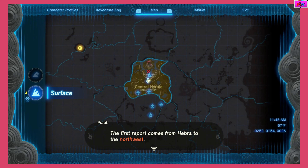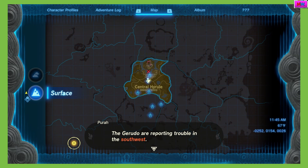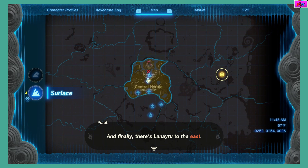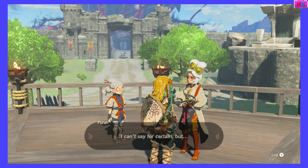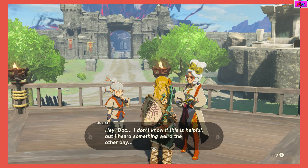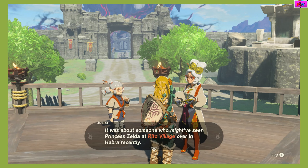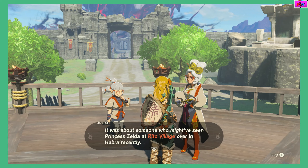The first report comes from Hebra to the northwest. Next up is Eldin in the northwest. The Gerudo are reporting trouble in the southwest. And finally Lanayru to the east. Same thing as Breath of the Wild — go to all four shrine areas. Hey, I don't know if this is helpful, but I heard something weird the other day. It was about someone who might have seen Princess Zelda at Rito Village over in Hebra recently.